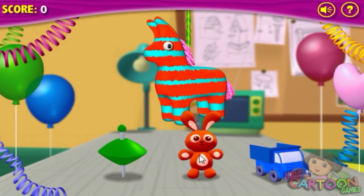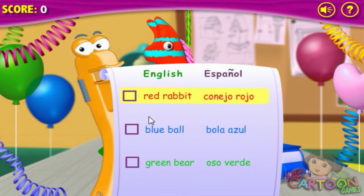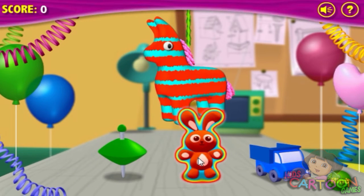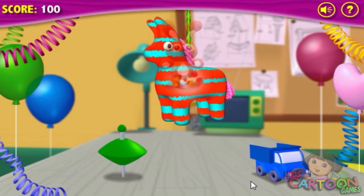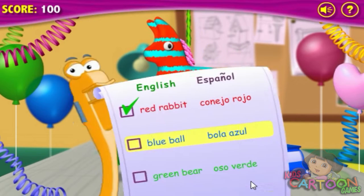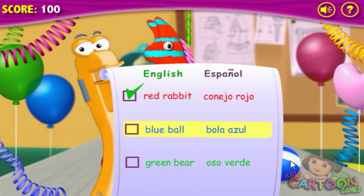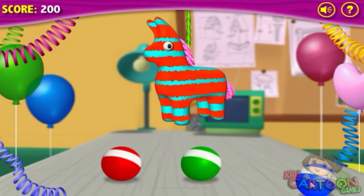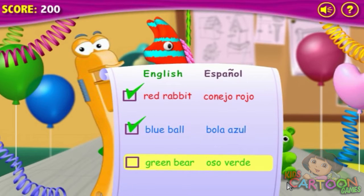Muchas gracias! Red Rabbit — Conejo Rojo. That's it! Blue Ball — Bola Azul. Very good! Muy bien! Green Bear — Oso Verde.